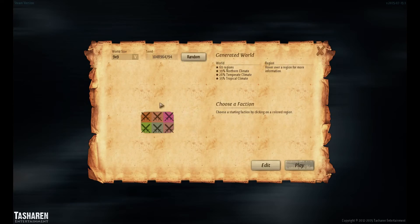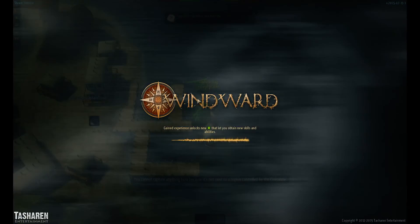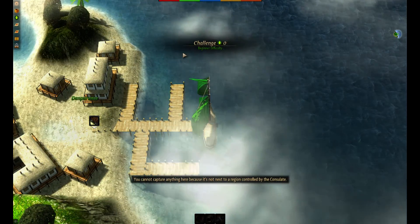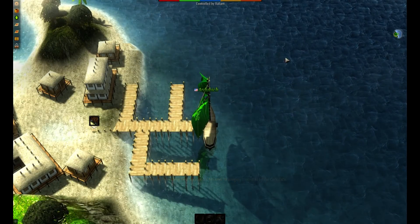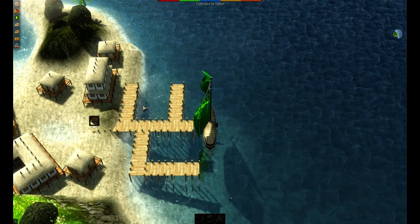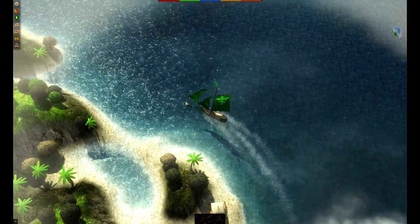Let's go ahead and play — oh, I have to choose a starting faction. Eenie, meenie, minie, moe — this one. Okay. Alright, so it looks like I'm the green faction. This bar up here shows how much control over this zone that you have. It's showing that there are five nations that have cities within this zone. So let's go ahead and start taking over a couple cities.